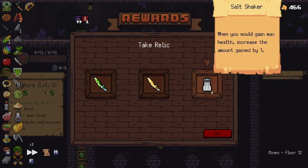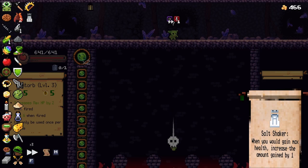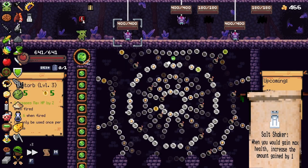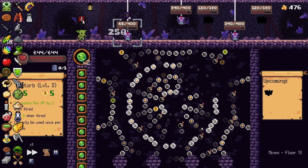When you gain max health, increase the amount by one. Oh, I forgot to take the salt shaker! I forgot to take it. They remade these things and I forgot to do it guys. I forgot. I think that's disappointing — I disappointed myself. Made myself sad. I'm sorry guys. Oh my gosh, oh my word. What am I doing? We could have had like double the HP now — we'd have like 1200 HP!